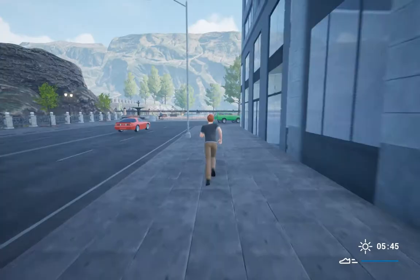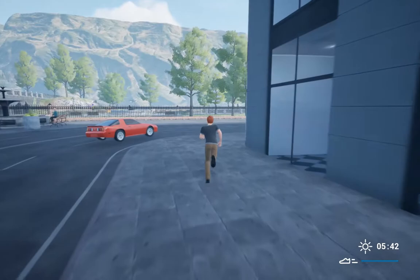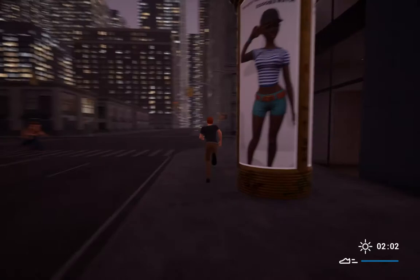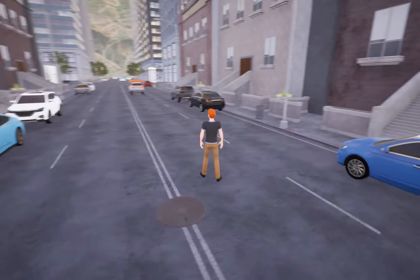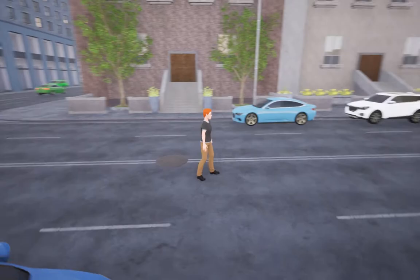You'll notice a timer on your screen which represents the amount of time left until the day resets. There's also an in-game day and night cycle which will give you a good indication of when the day is about to start over. When the day restarts, you'll end up back in front of Henry's apartment, and any items you've obtained from the previous day will be removed from your inventory.